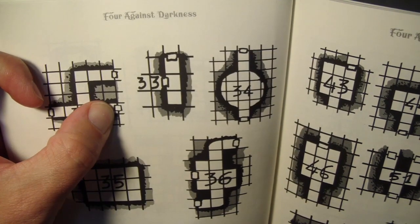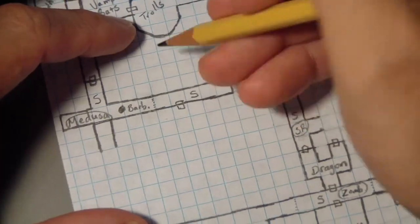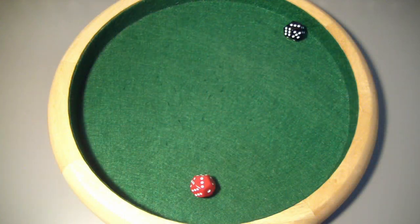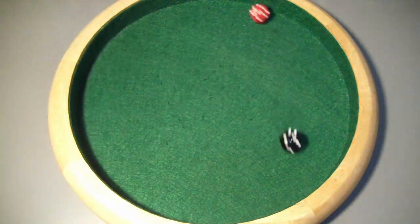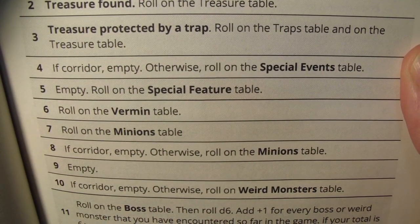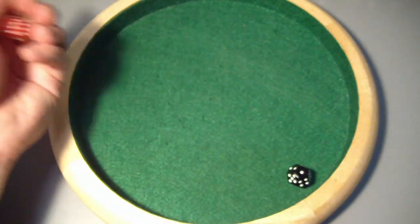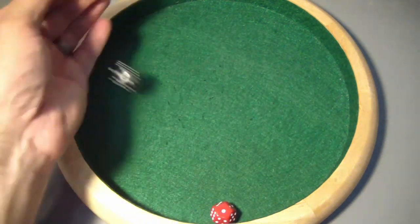A roll of 33 gives us a small, tight little corridor with another door leading out. Let's roll for the contents — our group isn't finding a lot lately. We got a 4, which for a corridor means empty. Well, let's give it a look. We don't accept empty corridors, so we roll again — that's going to be a wandering monster. I don't think we can go down to zero.